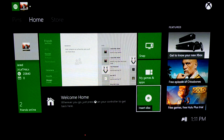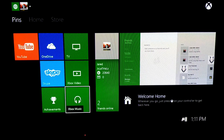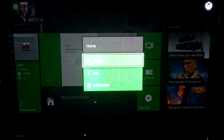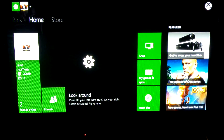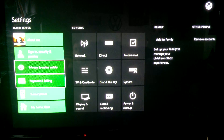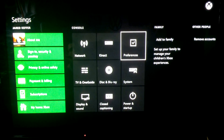Now where is settings? Press the start button on here, which I guess is considered the menu button now. That's a quick way to get to settings, I suppose. Pretty quick load time, not bad. The only thing I care about right now is just to show you the update.